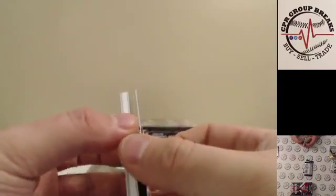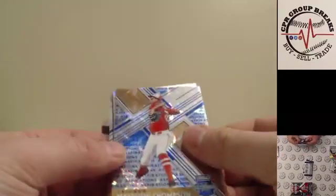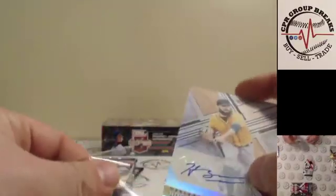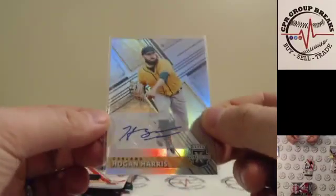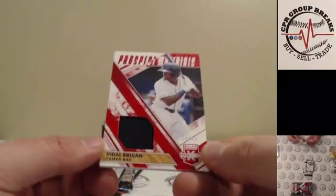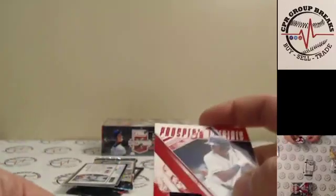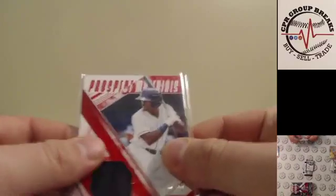Riley Green to 250. Matthew Thompson for Chicago to 75. The auto is Hogan Harris for the Oakland Athletics. The thick one is Prospect Materials — Vidal Brujan to 49. I was hoping for a nice low-numbered patch but no luck there. And you got Alec Burleson and JJ Goss out of 999 for the Rays.